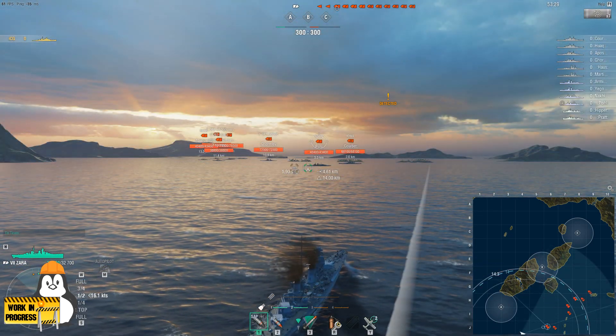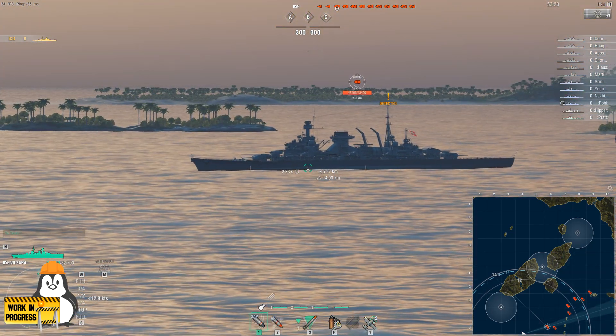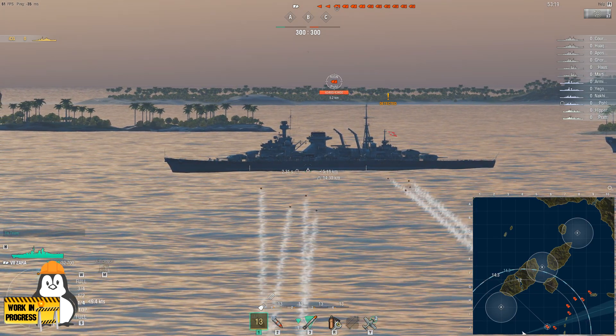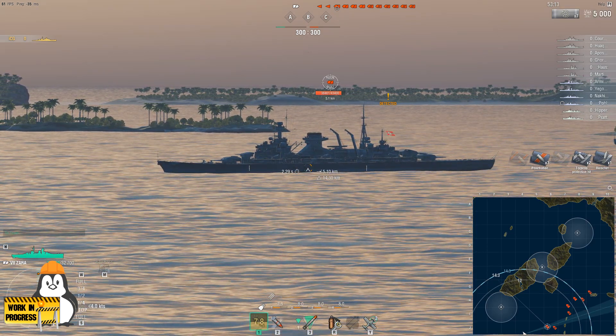The second thing about the Italian cruisers is the fact that they have something called semi-armor piercing. SAP shells work in kind of an interesting way. In some ways they have characteristics of armor piercing shells — notably they have bouncing angles and an overmatch ratio of 14.3.